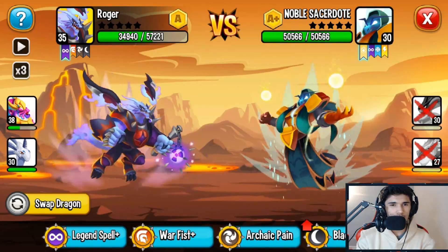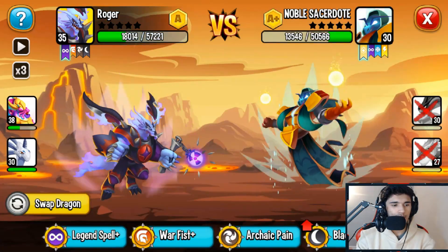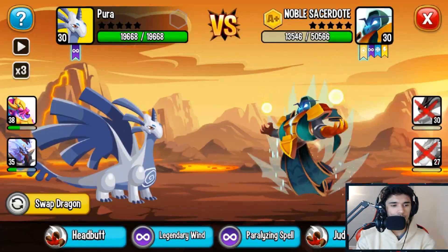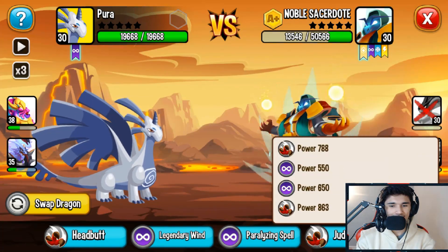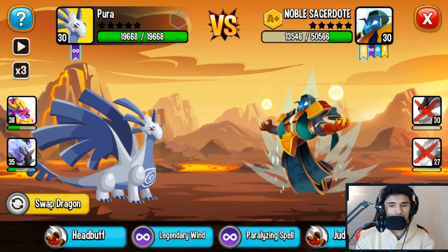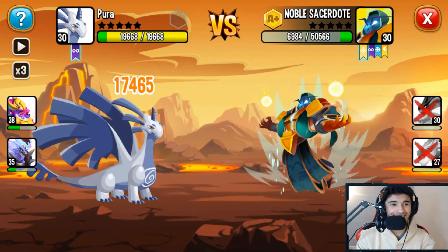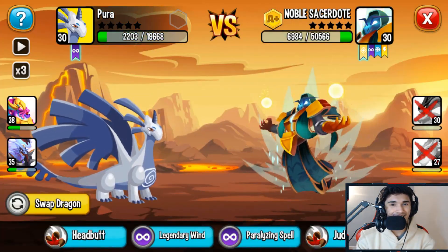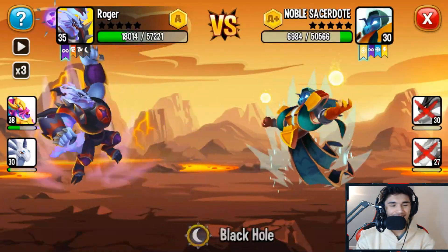28 damage there — let's swap, use Legend Spell, deal some damage. Legend Spell again to get rid of that one. Now we're up against this dragon — I'll swap, go with Light Star, and then see if we can finish off the last guy with the Air Dragon. Let's hope it's not too powerful. I'm about to use the Black Hole — that's a good amount. Swapping to my Air Dragon — 788, 863 — let's use Judo Kick. You almost died. No no no, let's swap, I don't want the dragon to die.